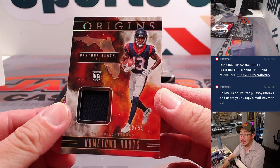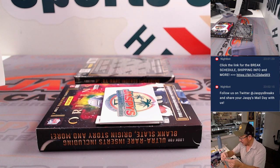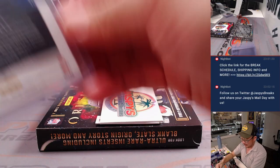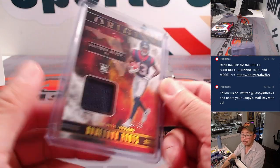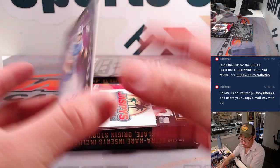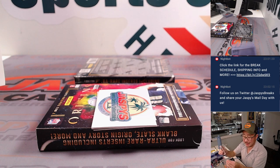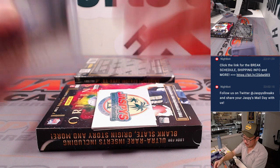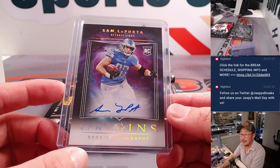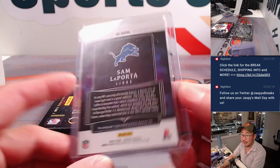We got it. This guy had a nice day — Tank Dell, 10 out of 99. Along with his buddy CJ Stroud, they've been making a nice connection this year. And nice Sam LaPorta — rookie on-card auto for the Lions, Dan Tyson. So he got the Jameer Gibbs. One of the best rookie running backs and Sam LaPorta looking like one of the best rookie tight ends in the league.